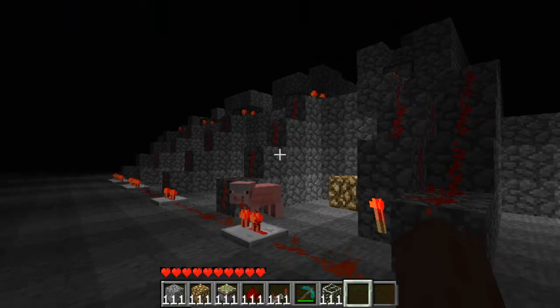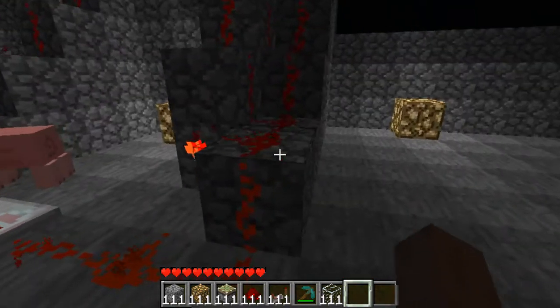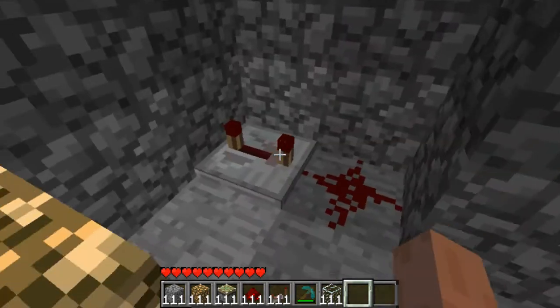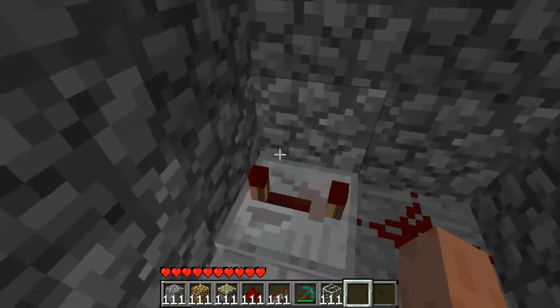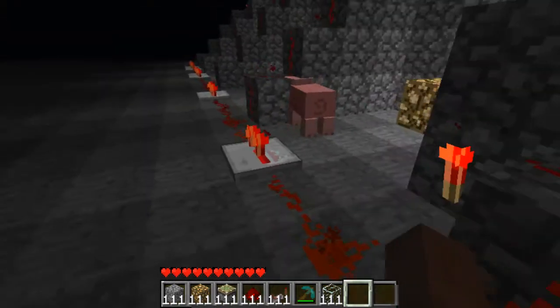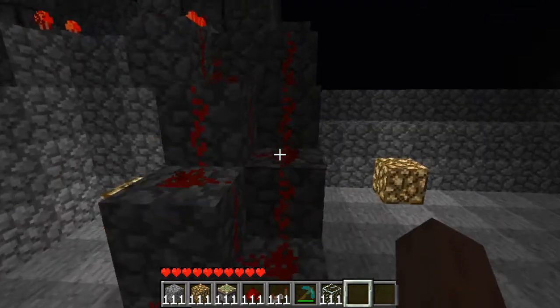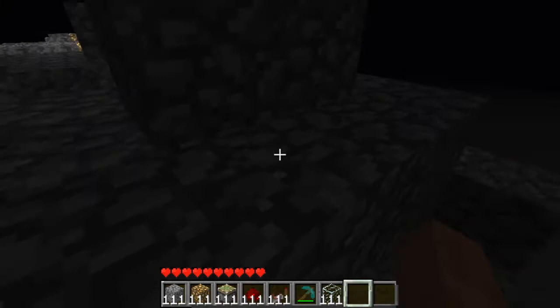Basically, we just have stairs of redstone heading up to the pistons. The initial switch is basically an inverted signal. Well, it starts as a normal signal because it's off, and then I inverted the signal. So everything is running, and basically when you flip the switch, it's going to invert it. So basically all the pistons are closed.